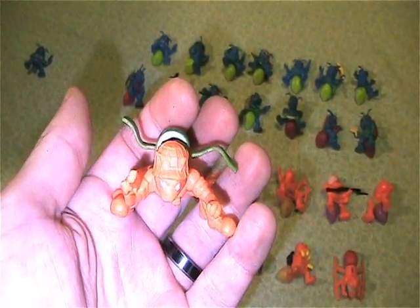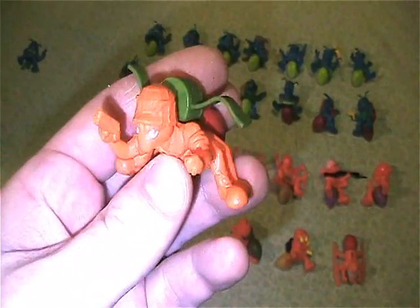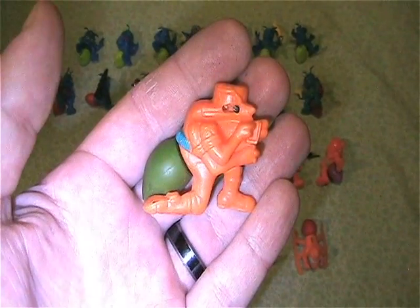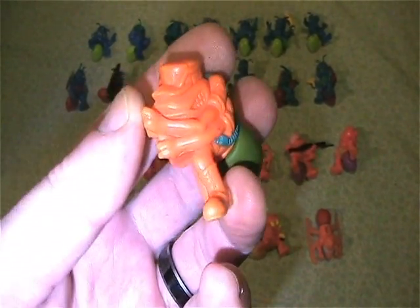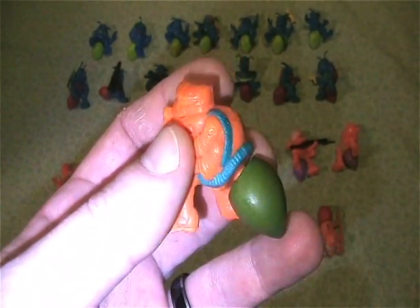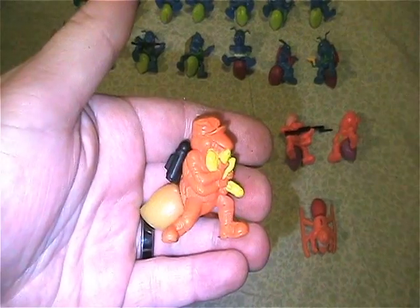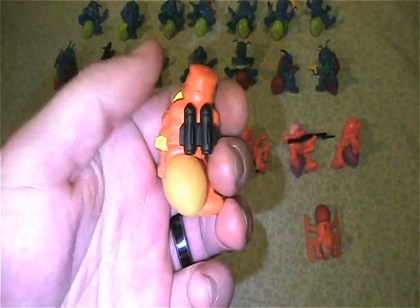Still cool little sculpts for these little figures — odd little line if I do say so. This one is called Warpo, which I have his backpack thing here. Cool little details. This one is called Howler, and I'm missing — he had like a bazooka type weapon. This one is called Riki, pretty cool, and I have his backpack.